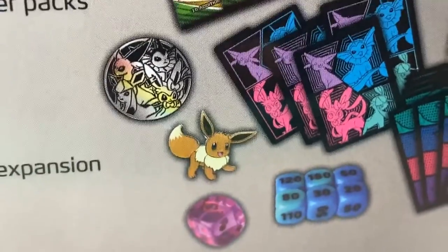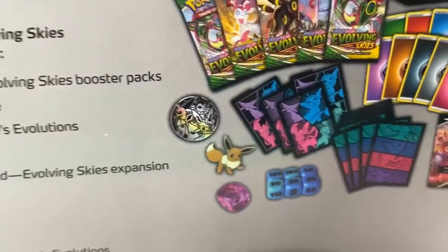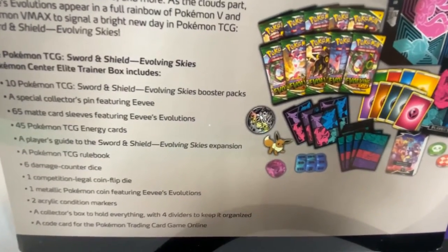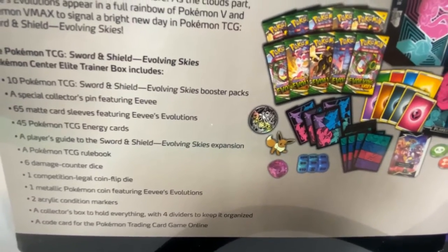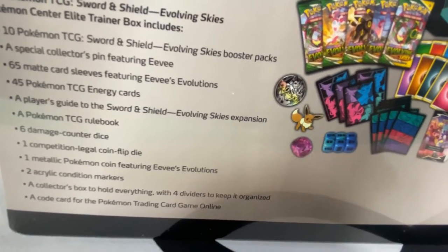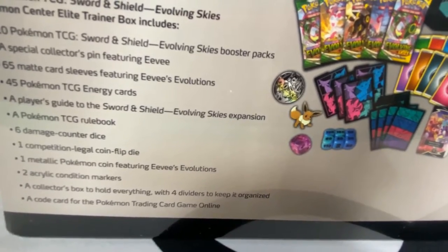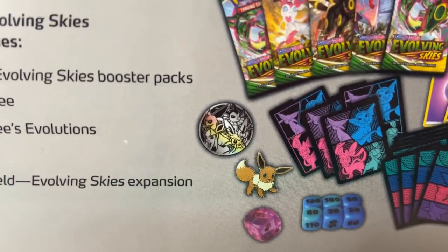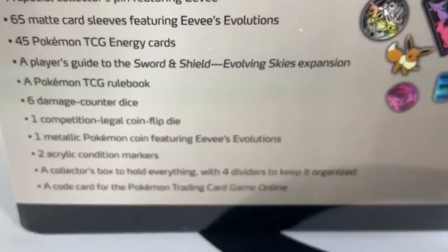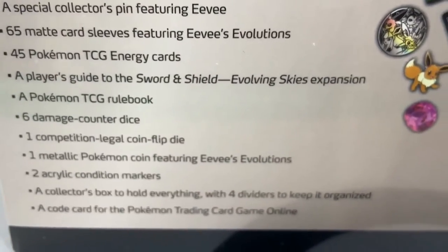Not the coin but the pin, and the coin is really cool as well. It has 45 Pokemon energies, a player's guide, the Pokemon TCG rule book, six damage counter dice, one competition-legal coin flip — this one's legal even though it looks so cool — and two acrylic condition markers, plus some other cool stuff.